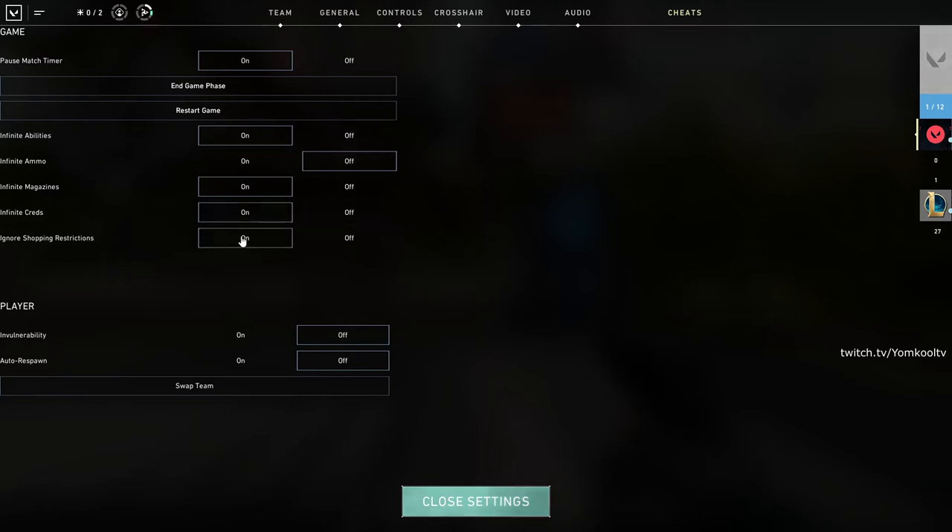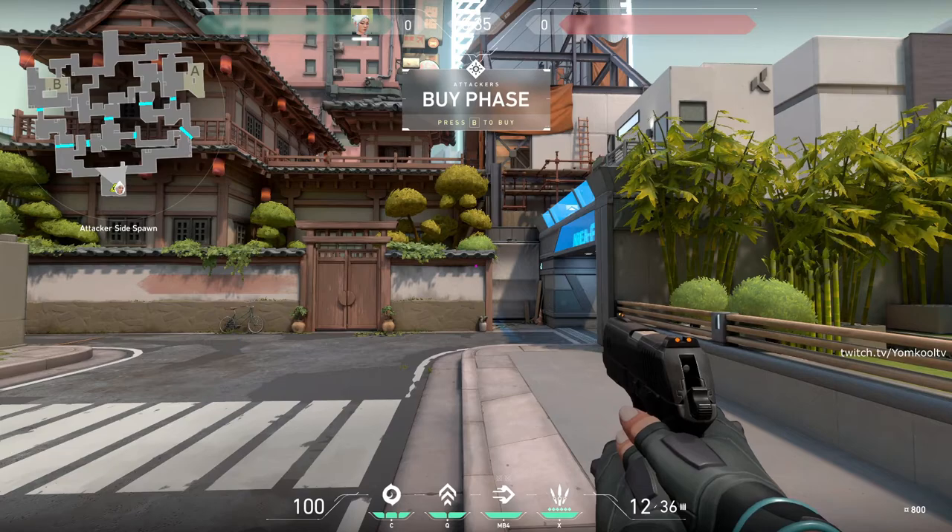Infinite credits, ignore shopping restrictions — you can even turn on vulnerability and auto respawn if you want. And then we can close settings.